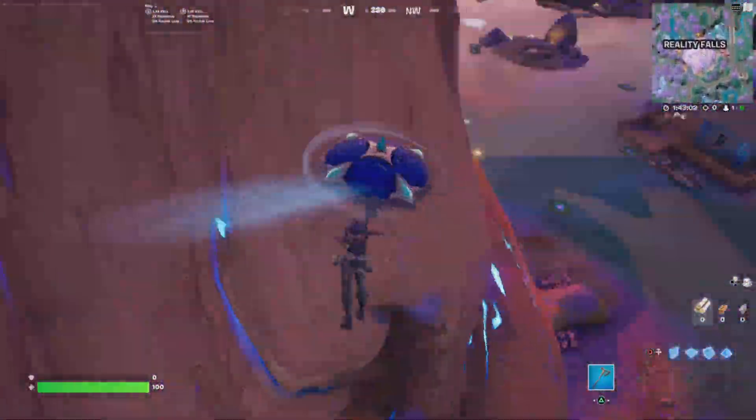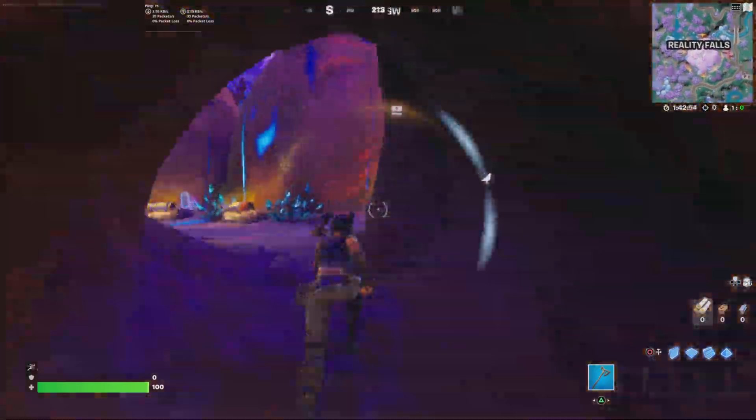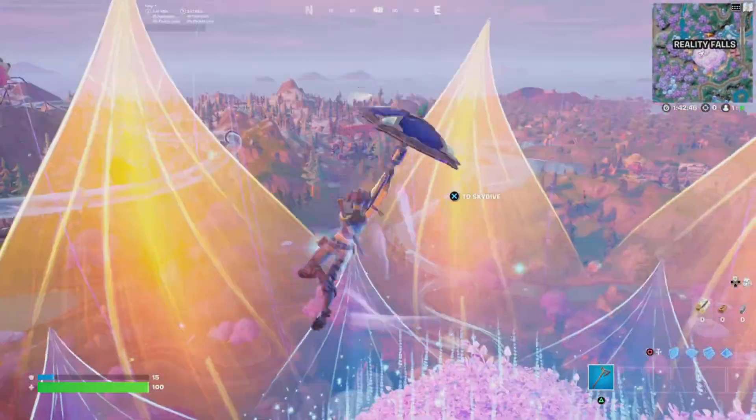The easiest method to do this in one game is to first go to the reality tree and go all the way to the top. Once you're all the way at the top, go into the branches and bounce on one of those mushrooms.